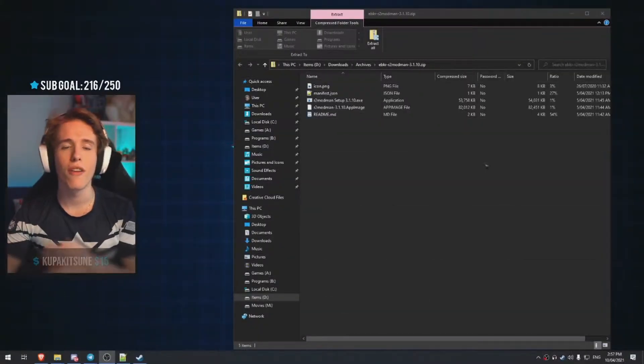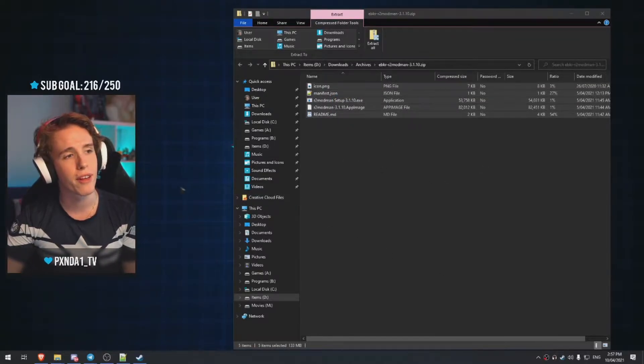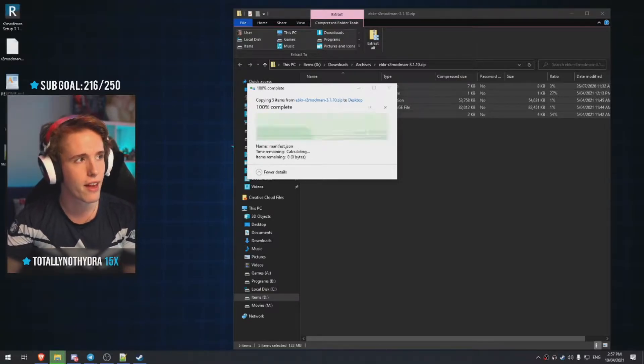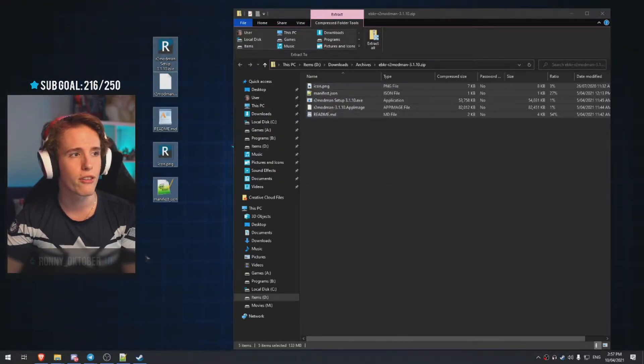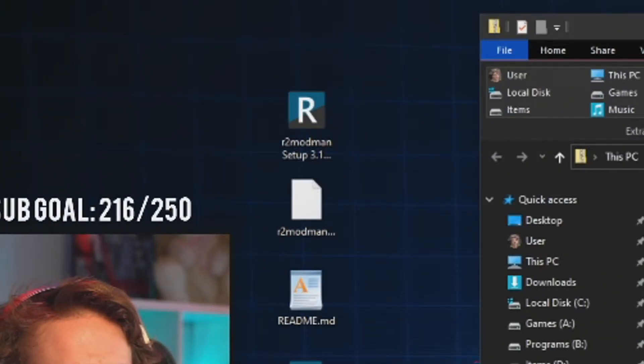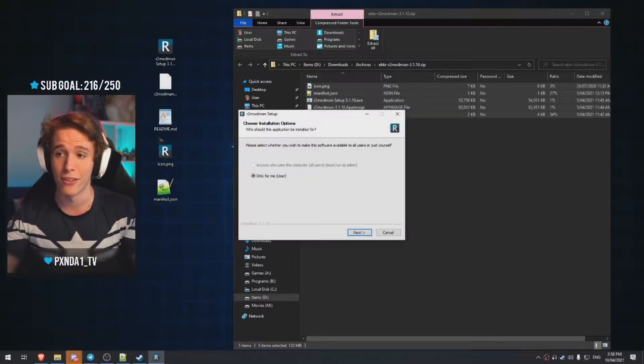Once the download is done, you obviously have to install it. I recommend extracting it first before going ahead with the installation just to avoid any issues. Extract the folder to your desktop — you can delete it later. Double click the R2 Mod Man setup.exe and your Windows is going to yell at you, it usually does. Just click run anyway and let it do its thing.